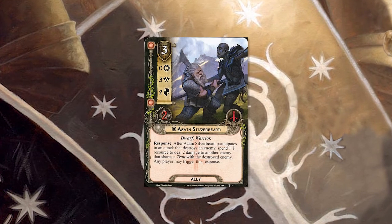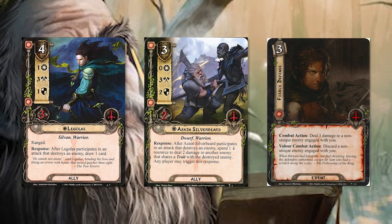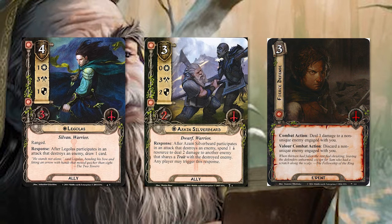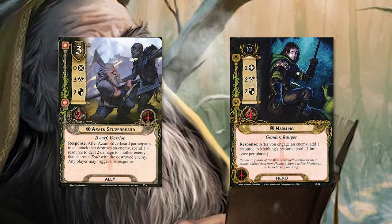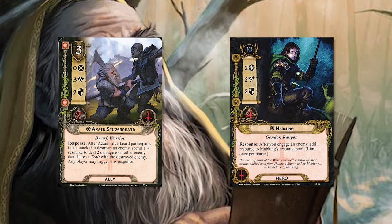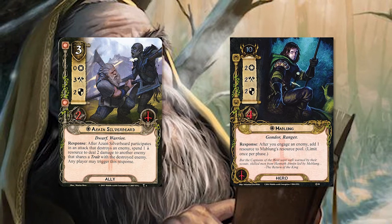Some of the other cards are Azain Silverbeard, Legolas, and Fierce Defense — these are the more expensive ones. Legolas and Azain of course are amazing. Azain especially with Mablung: when you engage an enemy you gain a resource, and Azain lets you spend that resource to deal two damage to another enemy, perhaps one you're leaving up in the staging area and slowly damaging to death.